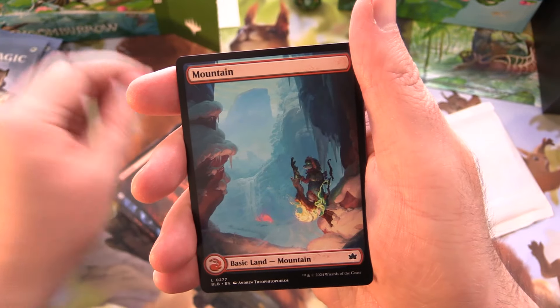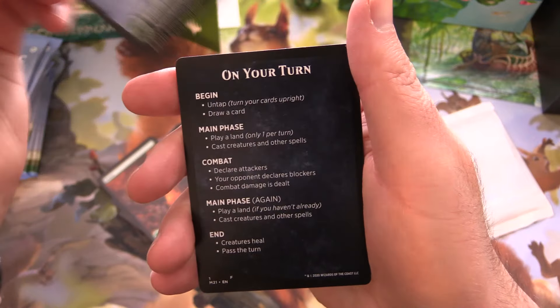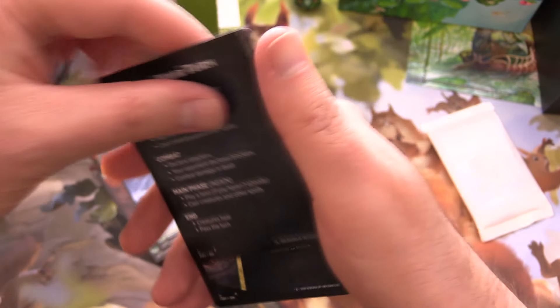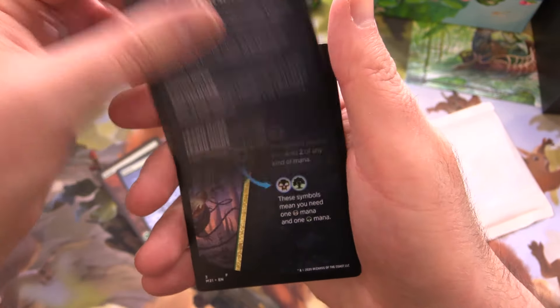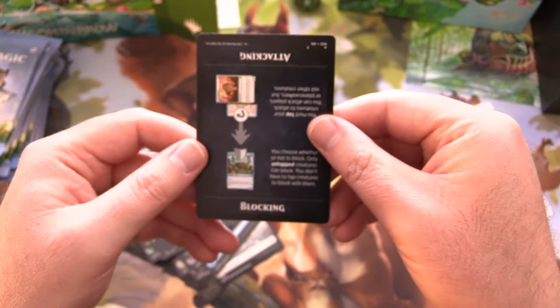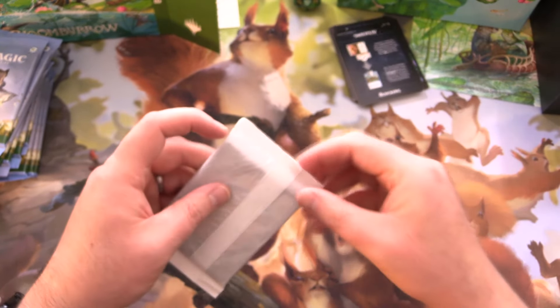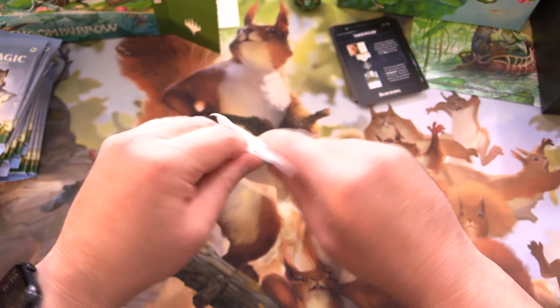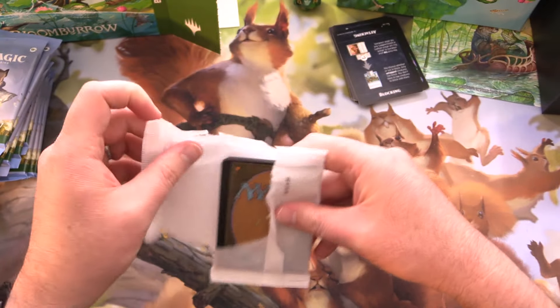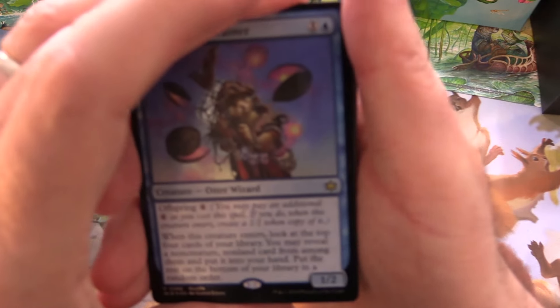I'm loving the artwork on this already. Forest again with the different seasonal artwork. Parts of your turn, popular Magic formats, how to cast spells, and attacking and blocking — this little tip card is in all the bundles these days. These bundles go for about 45 to 50 US, so a bit pricier than they used to be.